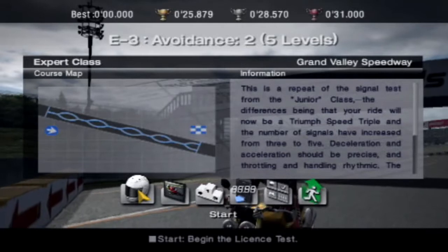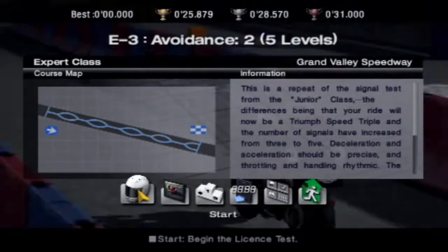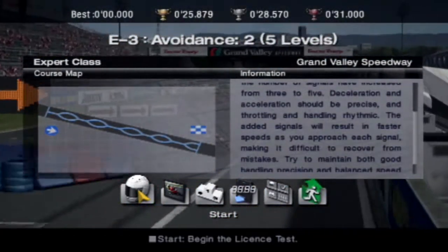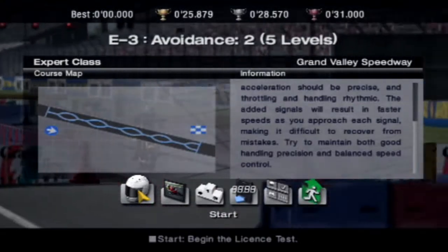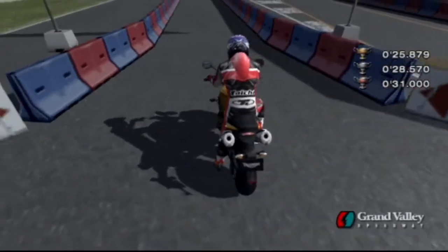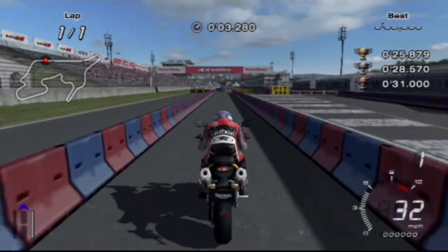Next up is Avoidance 2, which has five levels. This will repeat the signal test from the junior class, the difference being that your ride will now be a Triumph Speed Triple and the number of signals has increased from three to five. Deceleration and acceleration should be precise, and throttling and handling rhythmic. The added signals will result in faster speeds as you approach each signal, making it difficult to recover from mistakes. Try to maintain good handling precision and balanced speed control. Wish me luck — that other one, we did get gold the first try.